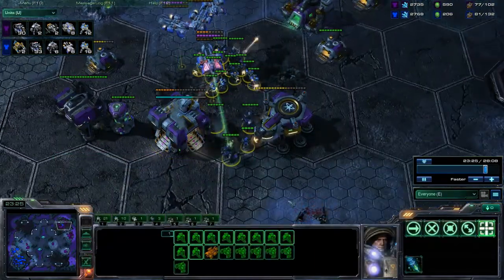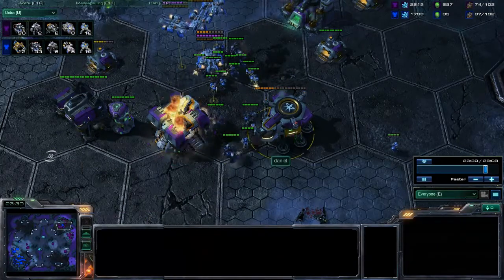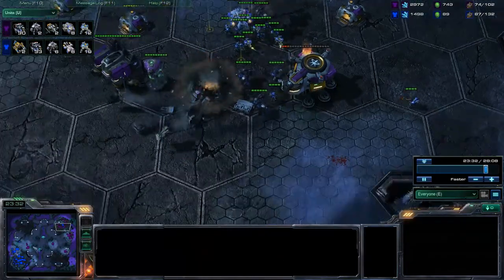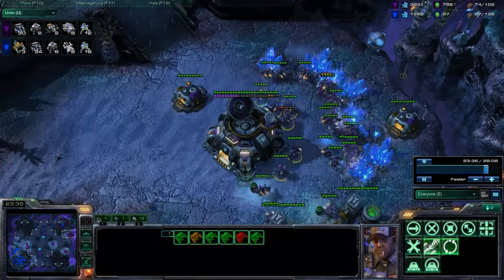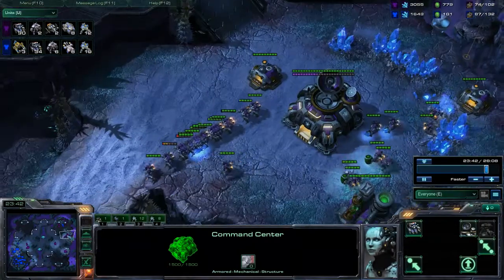My drop is doing immense damage to the production facility — that tank will not be able to get out. I've just decimated his base and I'll move down here to this over-saturated expansion, which he should be moving workers over to — and there he goes.